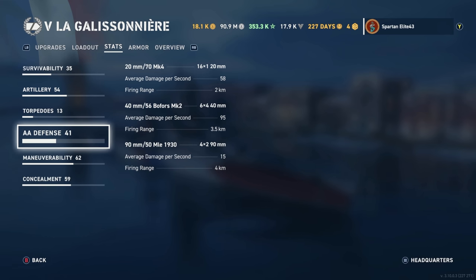For AA: you have 20mm 70-caliber Mk4s — 16 of those doing 58 damage per second reaching out to 2 kilometers. You have 40mm 56-caliber Bofors Mk2s — 24 of them doing 95 damage per second reaching out to 3.5 kilometers. And 90mm 50-caliber MLE 1930s — 8 of those doing 15 damage per second reaching out to 4 kilometers.